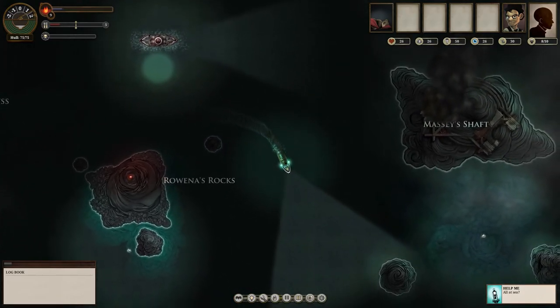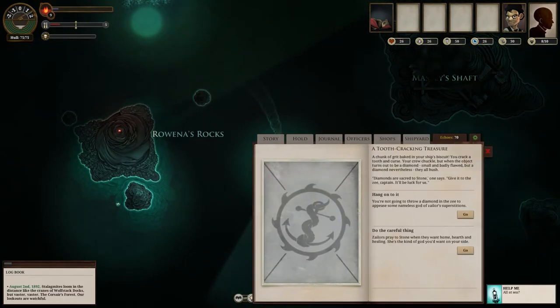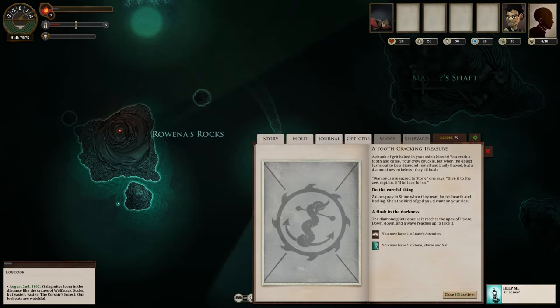From my last game I kept my map and chart. Out on the water, we get a random event: a chunk of grit baked in the ship's biscuit turns out to be a small, badly flawed diamond. I can hang on to it and appease the gods, or do the careful thing and throw it over the side. I'll throw it over — that gets me a Stone's Attention and Storm and Salt, which makes the sailors happy.